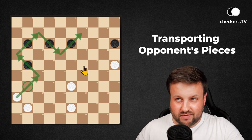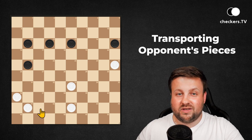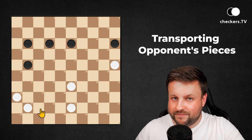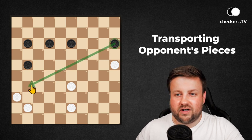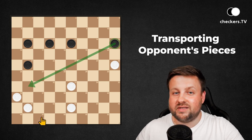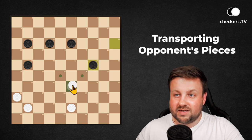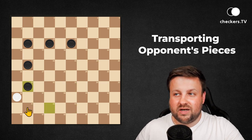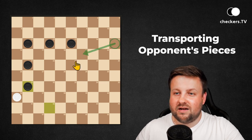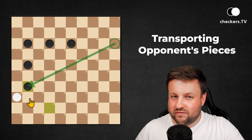But is it possible to put the dark piece here on 31? Of course it is, thanks to checkers tactics and the rules of the game. We can transport this one standing on 15 to 31 by sacrificing our own pieces — the first one, the second one, the third one, and finally the fourth one. As you can see, the piece from 15 has made a long journey to the other part of the board to stand on 31, and the last four moves of our opponent were exactly the moves we wanted him to play.